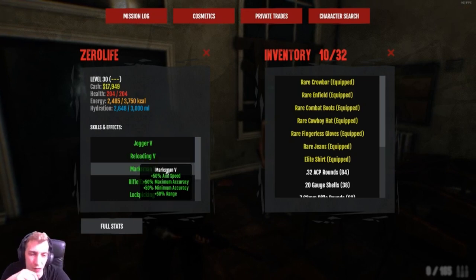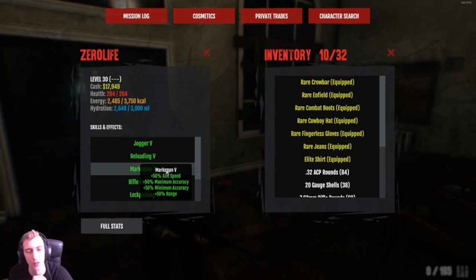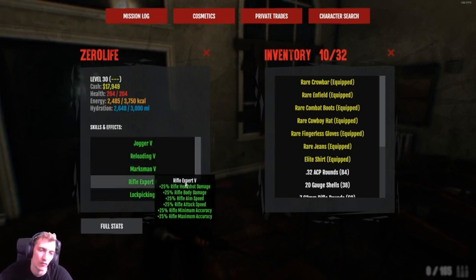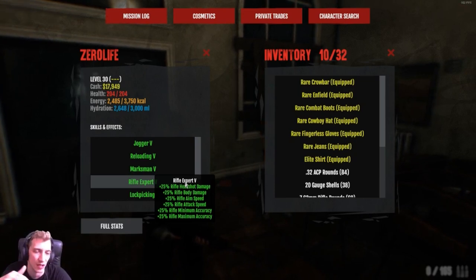Marksman for the 50 aim speed and 50 maximum accuracy - the range and minimum accuracy is just a little bonus, but for me it's all about the aim speed and maximum accuracy because I'm a rifle user. That means I can get shots off nearly instantly. Rifle Expert 5 gives rifle headshot damage, rifle body damage, rifle aim speed, rifle attack speed, and rifle maximum accuracy.